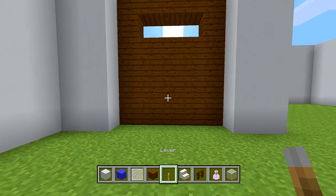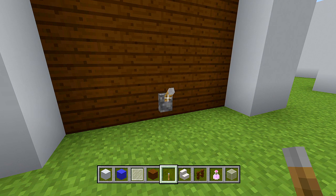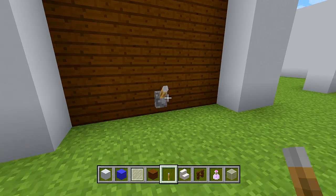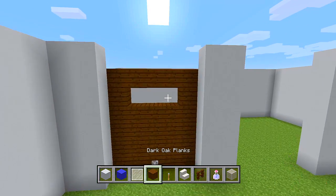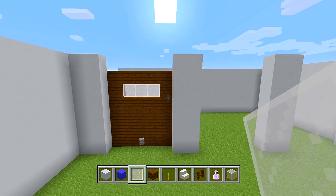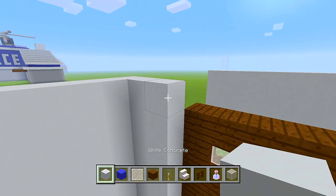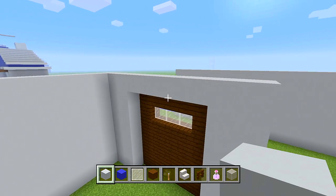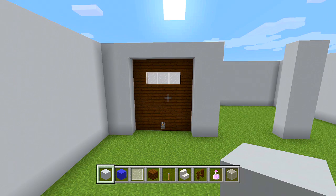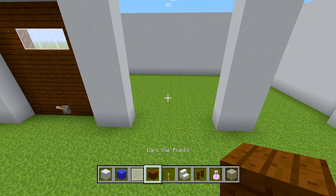On the 5th layer, carve out 3 spaces — keep in mind you're down 1 extra layer from the top white concrete. Grab your levers and point it upward. Fill in the 3 spaces with white stained glass panes. Then add an extra layer of white concrete going across the top.